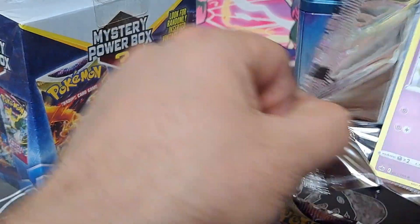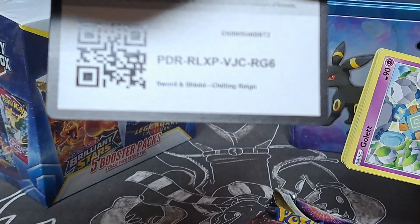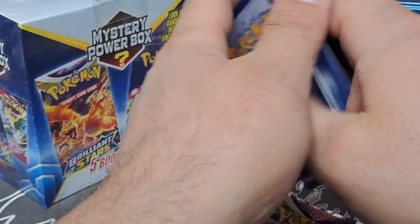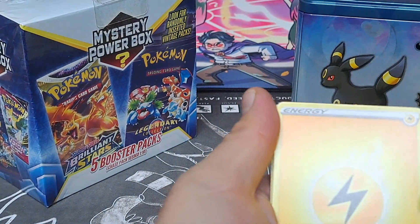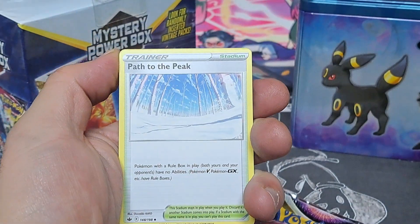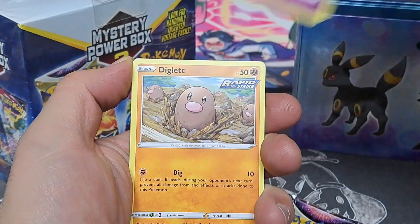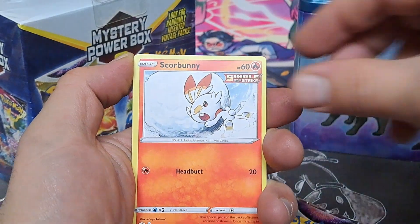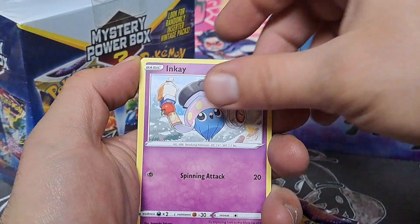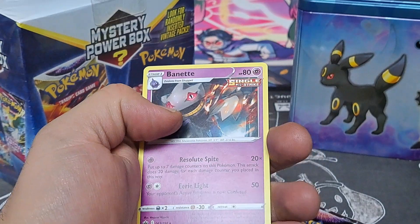Let's see if we can get some interesting Chilling Rain stuff. I don't even remember what's in Chilling Rain. Landing energy, Impact energy, Path to the Peak, Dyna Tree Hill, Golett, Diglett, Scorbunny, Sklovit, Inkay, reverse Kirlia, and Binet.